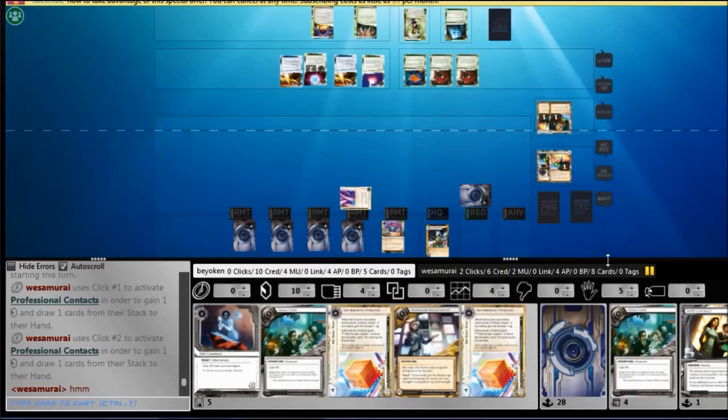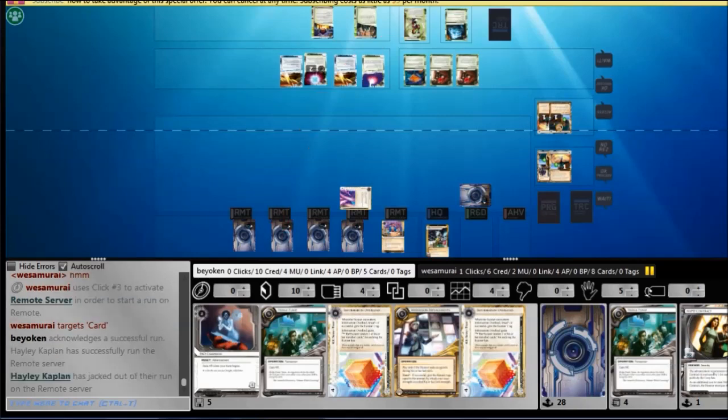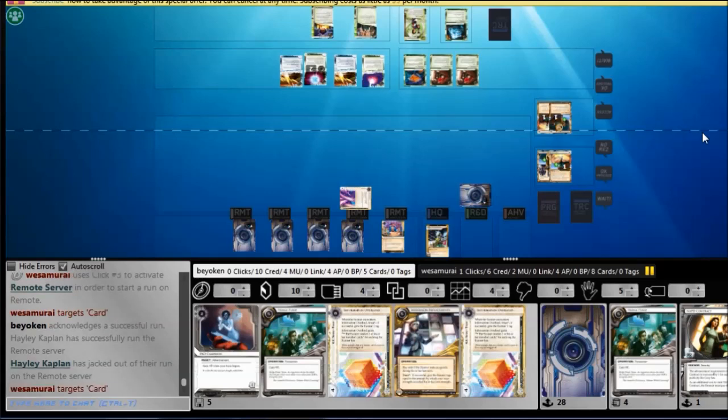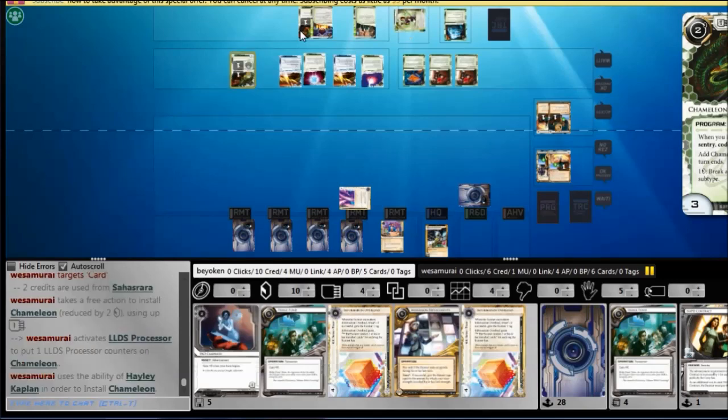Who's at an advantage at this point? It's probably me. I still have a Cyberdex lying around, a SanSan, my R&D is not locked, and I have an Astro token. There are a lot of factors going for me. The moment I topdeck another Astro, Beale, or Breaking News, I'm going to score it. And there's nothing my opponent can do about it other than raid my R&D — if he attempts to do so, I have Mid-Season Replacements followed by Information Overload, both very nasty in combination.